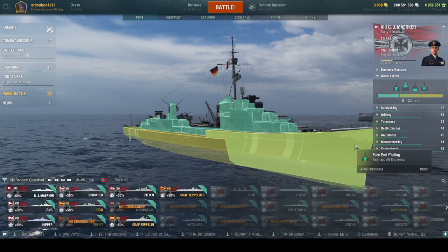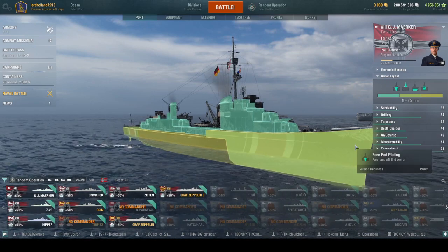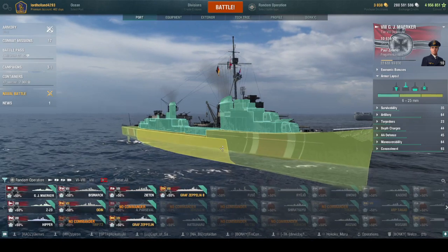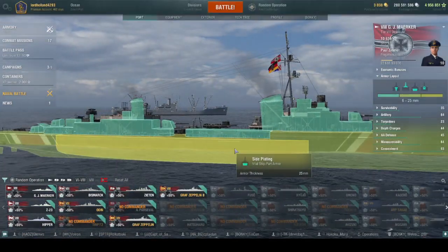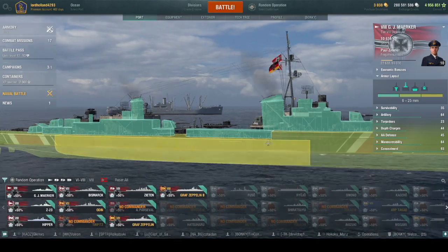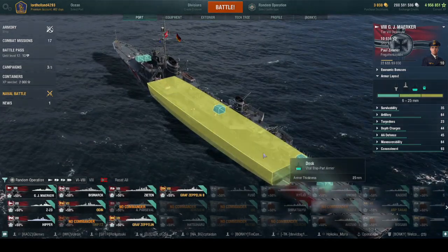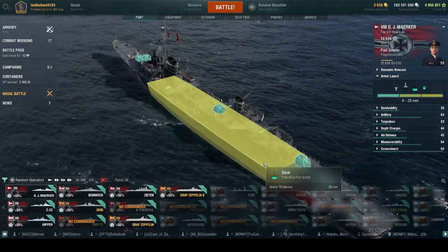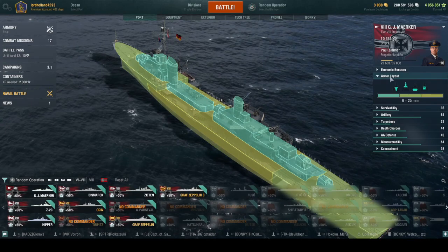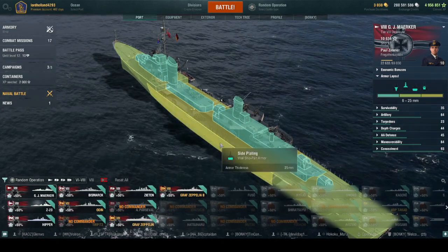She definitely takes more out of a cruiser — or at least a heavy destroyer. It has 19mm bow and stern, 13mm superstructure, but then gets 25mm plating on the side. If you're in a DD facing this ship, just switch to AP — you'll pen that all day long. Use AP and chunk this ship's HP away.